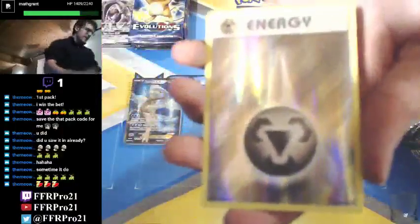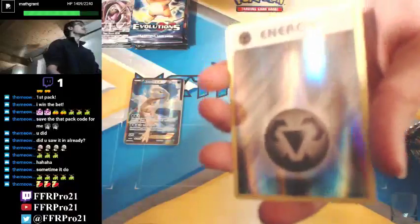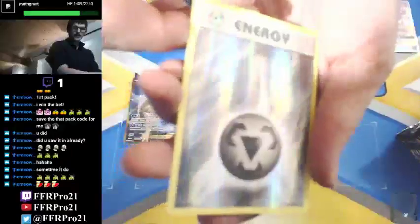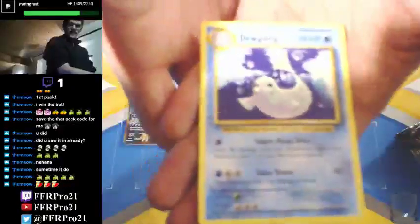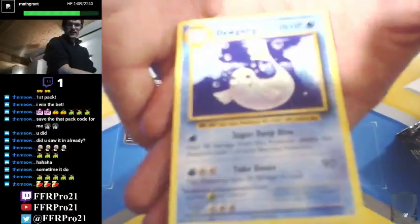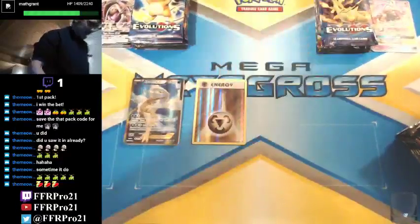That's a good Reverse Holo to get out of Evolutions — Reverse Holo energies always look really cool, especially when it's a basic energy card. Reverse Holo basic energy cards always look awesome with the foil. That's the case for this set, Generations, Shining Legends, Dragon Majesty, and Hidden Fates — they all pull Reverse Holo energies and they look so cool. Maybe we'll get one or two more Reverse Holo energy cards — that would be pretty sweet.